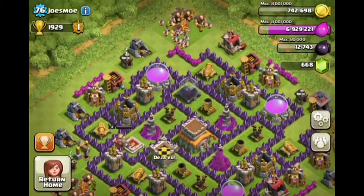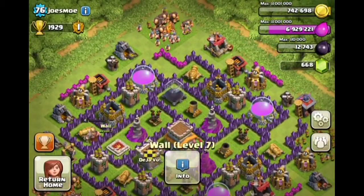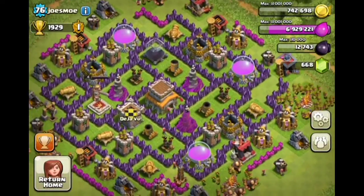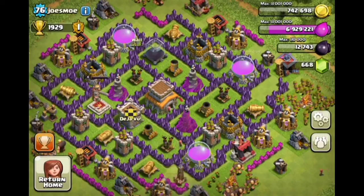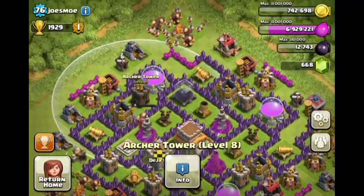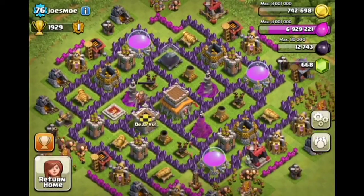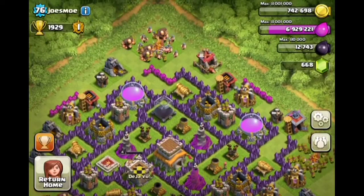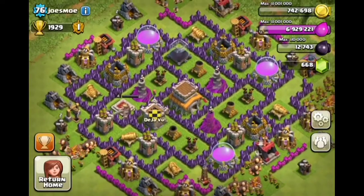Your king is level four — that's good. You have all level five troops — that is very good. Your walls are almost all level seven. Looks like you're getting the barracks up. Storages are well placed, way on the outside. Level eight archer towers — you should probably have level nine. That would be a really good level for trophy hunting. Level nine is kind of the good one to have.